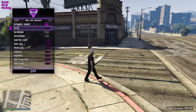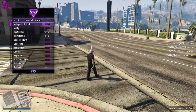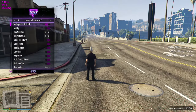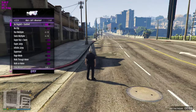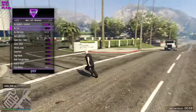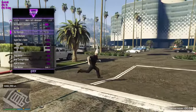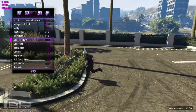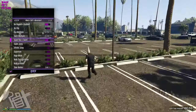Then you've got your movement options. You've got no ragdoll plus seatbelt, so say you want to get on top of a car or you don't want to get flung through the windscreen or fall off a bike — that's what that'll do. Every single lobby I join there's always a modder, man. Then you've got your Run Multiplier. Holy shit, I'm fast as fuck. Swim Multiplier.